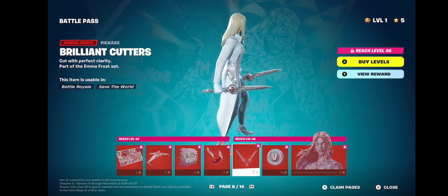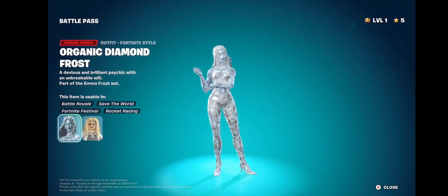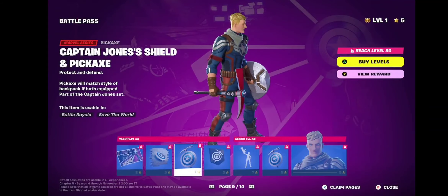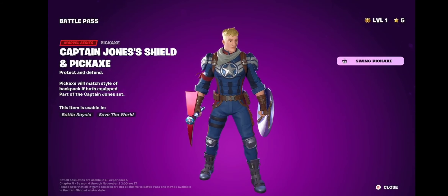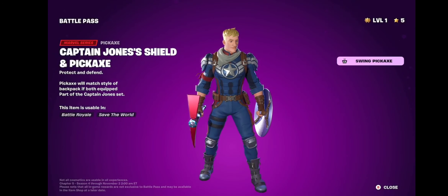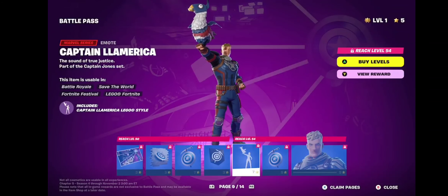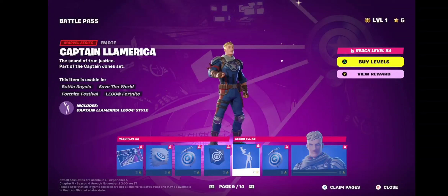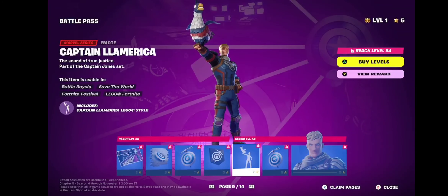We need more X-Men characters. I'm glad we're getting a bunch of X-Men characters coming in. Oh hell yeah, we have our fucking diamond form. We've got Jones — Captain Jones. Oh my god, his emote is so fucking hilarious. I fucking love that. Do you see Captain Jones' emote, Panda? Look at his emote, it's on page nine. His emote is so fucking hilarious. It's a llama eagle.